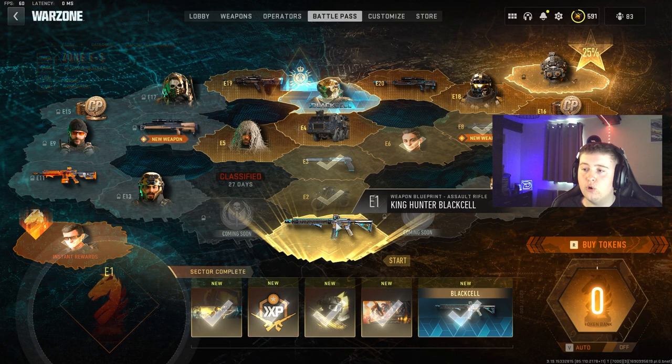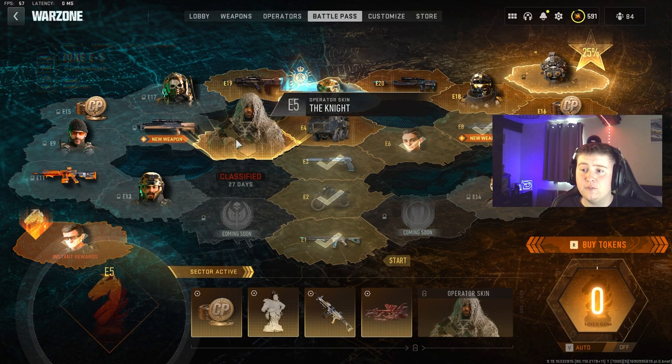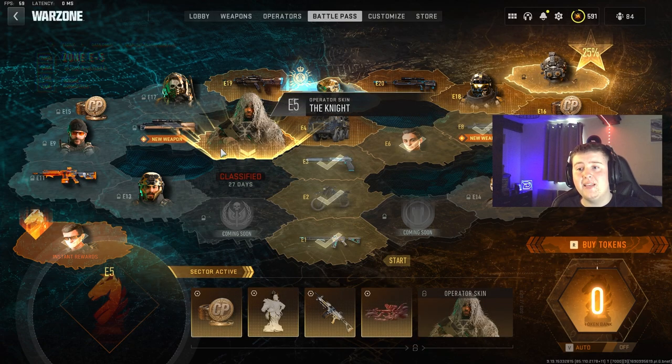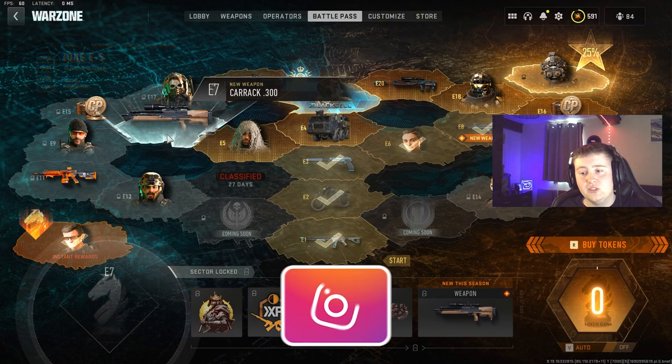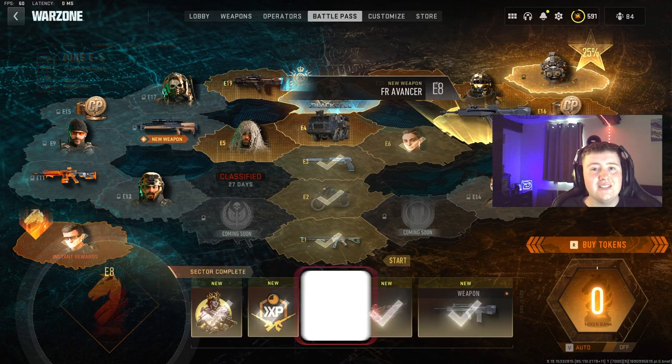To get there you need to go through the E1, E2, E3, E5, and then the E7 sector — I've already done this to get to the FR Avancer. When buying the battle pass you get 20 tokens with the premium version, which allows you to reach four sectors total, so you only need five more tokens to unlock either the Karak 300 or the FR Avancer.